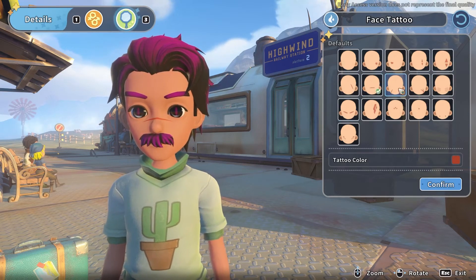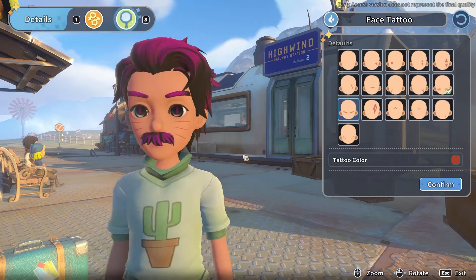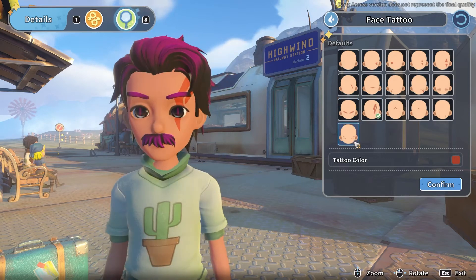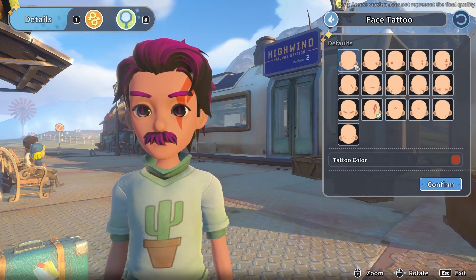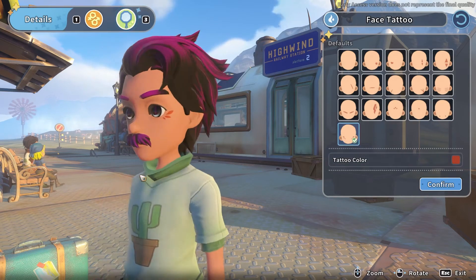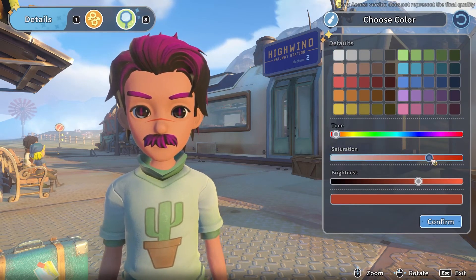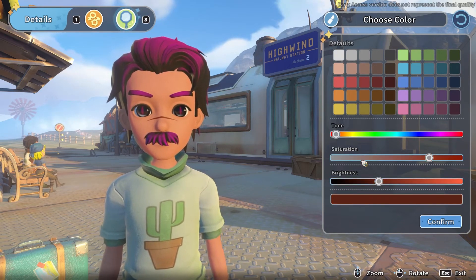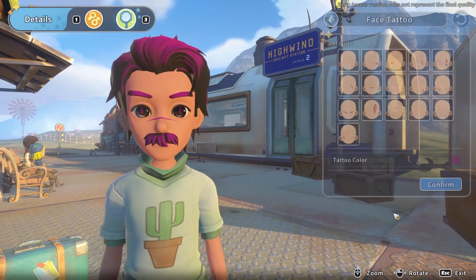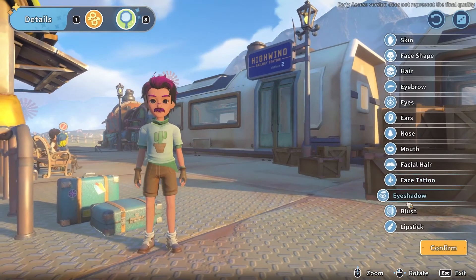Scars — you get to change the color, so you can actually make it a proper scar. You can make Uzumaki Naruto. Is there a Harry Potter scar? No lightning bolt, but you could probably make the boy who lived. Let's give him the slash across the nose — make it a little darker, then let's make it pink. Not a huge amount of scar options — would be cool if they gave you more stuff in-game.